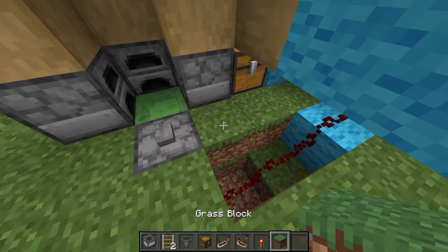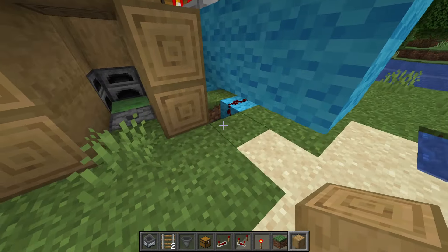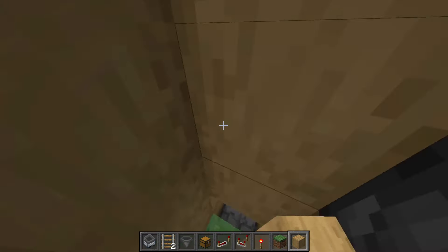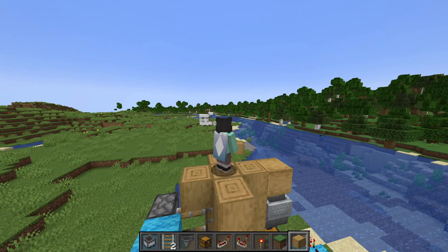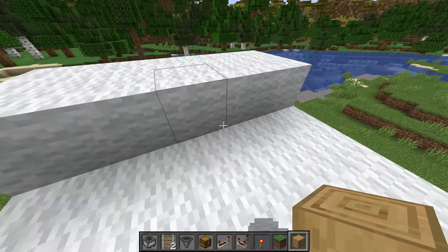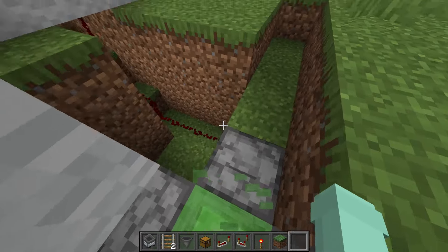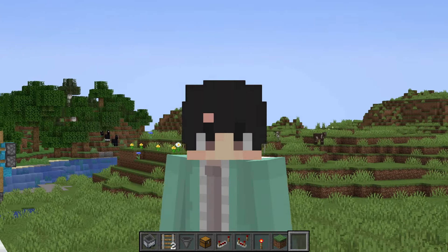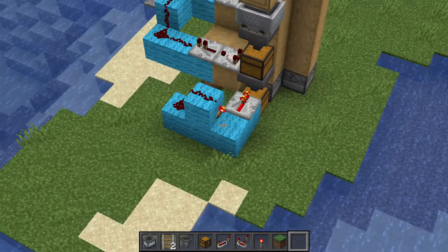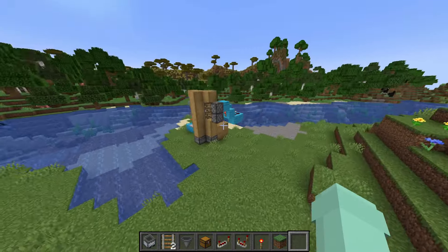We have our path right here set up. Whenever you want to get back out, it's completely discreet — no one will notice. Like especially over here: just pop a block down right there and it works. I'm no redstone expert and I got it to work. So I hope that this really simple, really basic version of redstone will help you start to advance your redstone skills.